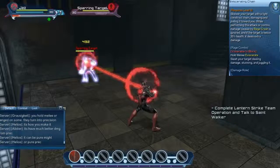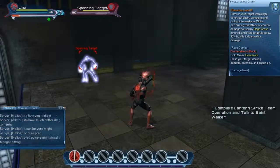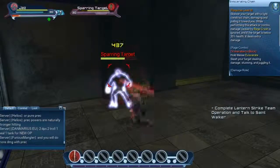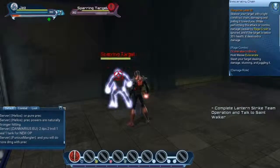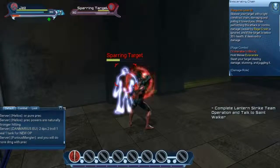Eviscerating Chain is a single target skill that damages and pulls an enemy towards you. If the target's health is below 35%, it will deal extra damage. This skill can be comboed by hold melee to execute Eviscerate, which damages, stuns, and juggles your enemy. Note that Eviscerating Chain can also be used to nullify rage crash.